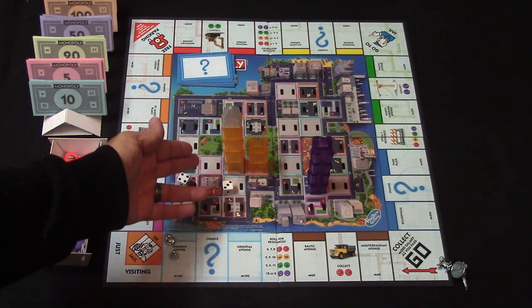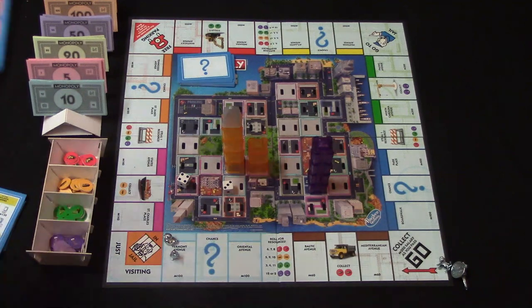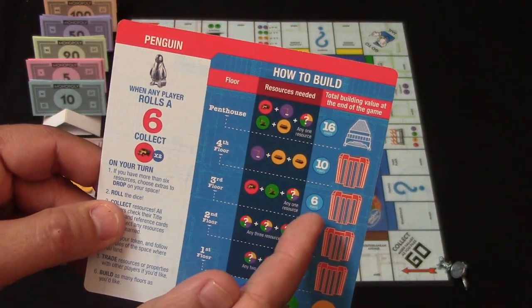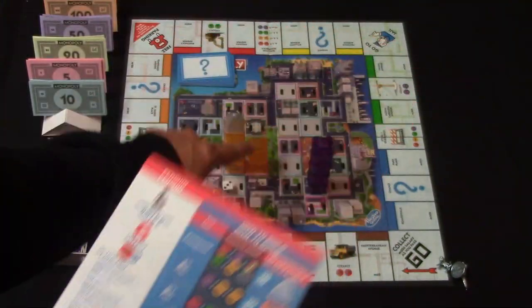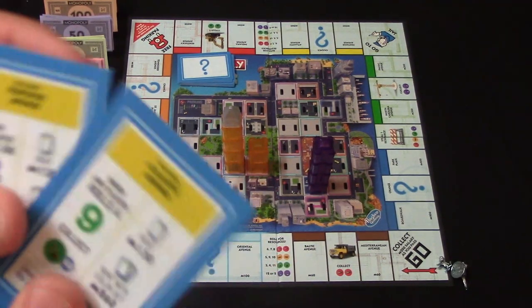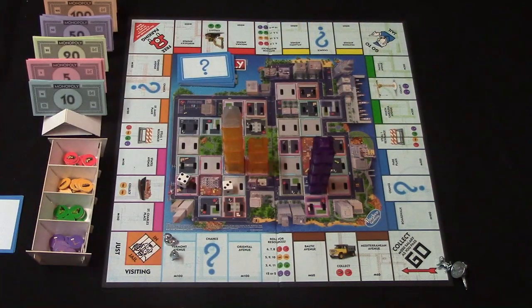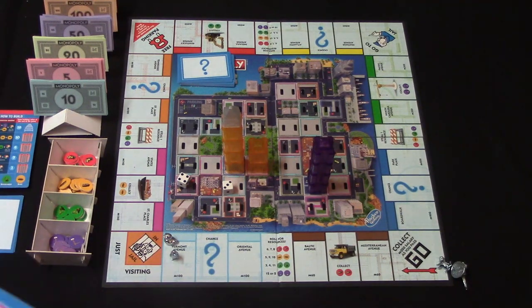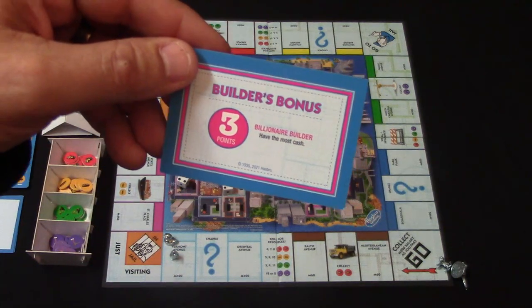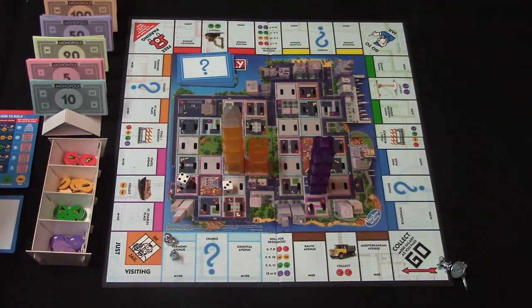After a player builds the penthouse on their last building that ends the game and everybody counts up their points. Points are scored based on building height: one floor is 1 point, two floors is 3, three floors is 6, four floors is 10, and the penthouse makes it 16 points. You also collect points for any complete property sets you have — for example one set might be worth four points. Then you award the bonus cards: the community builder bonus of five points goes to whoever has the biggest neighborhood, and the billionaire's bonus of three points goes to whoever has the most money. Total up all your points from buildings, properties, and bonus cards — whoever has the highest amount wins. Also, if there's a last player standing after everyone else goes bankrupt, that player wins the game.